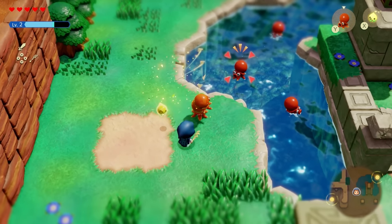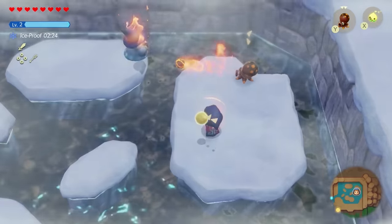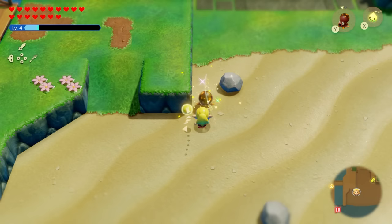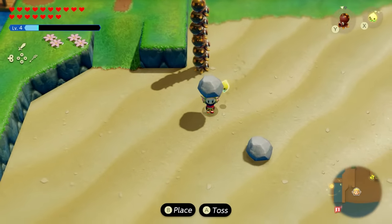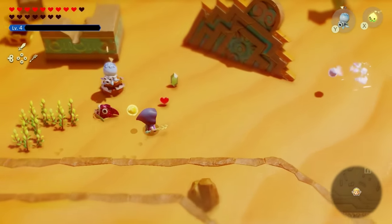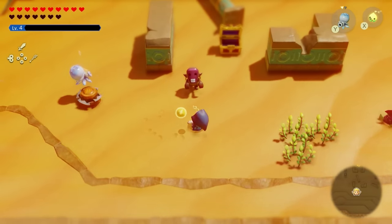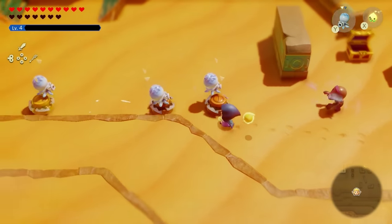Octorok Echoes are awesome because of their range attack, and they come in different elements — the fire ones burn enemies, the ice ones freeze them, followed up by a second attack that does massive damage. You can stack Octoroks like a turret to annihilate enemies. Something cool is you can also throw Octoroks on Path Blades — the Path Blade flies across, the Octoroks lock onto enemies and shoot them, the Path Blade comes back, and they shoot again. There's a lot you can play around with combining Octoroks with other Echoes.